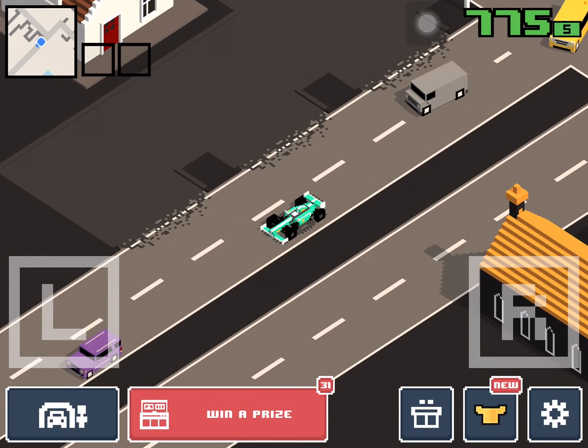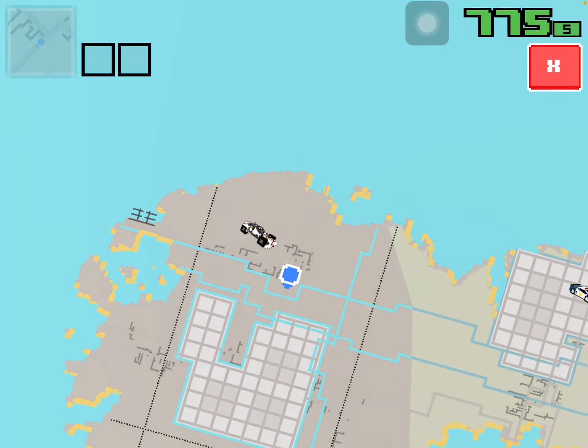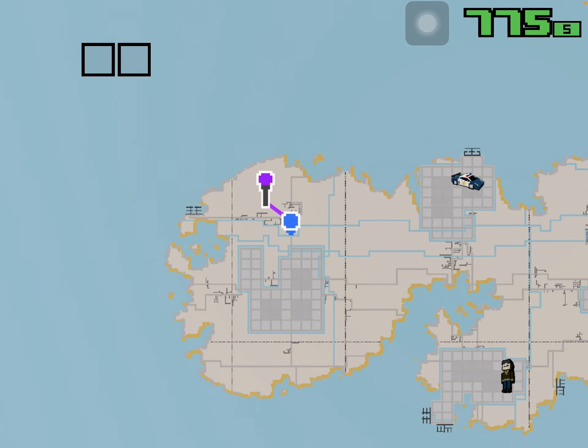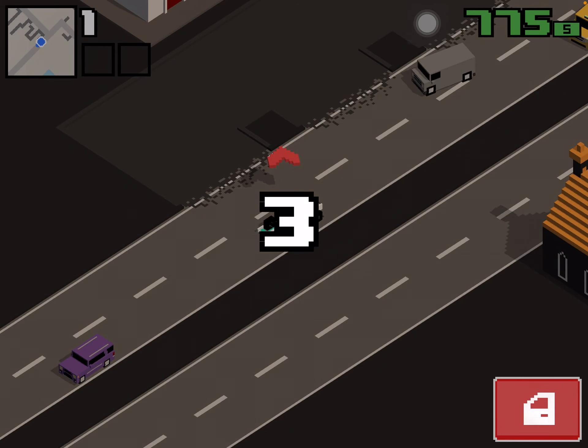The first thing you do is go on your map and find the race car icon. Click on it, and then drive to it.